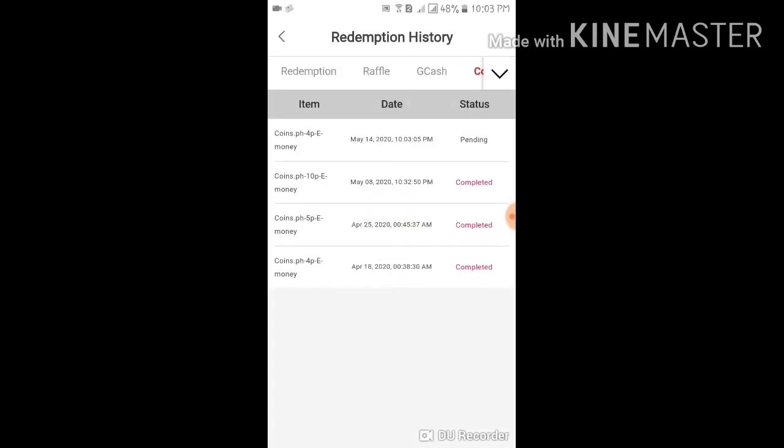There you have it. You just have to wait another day to see at your Coins account if the redemption of 4 pesos is reflected.